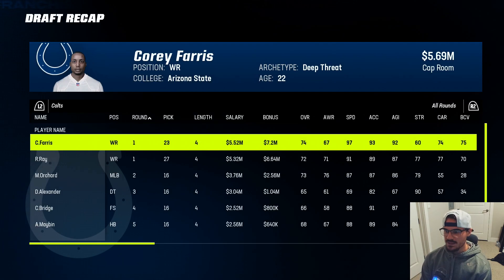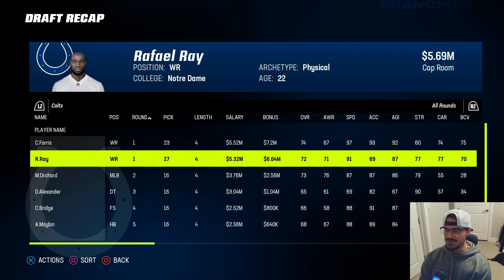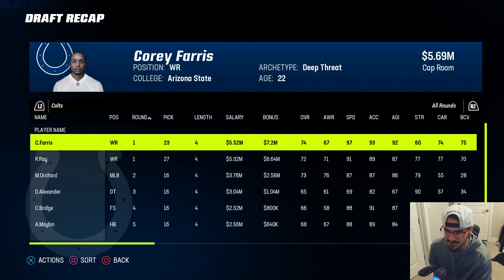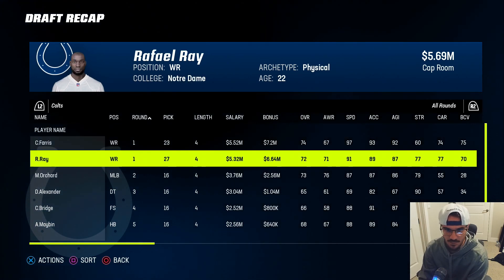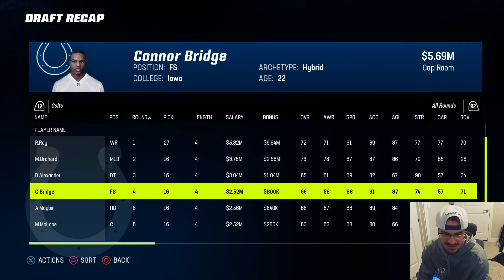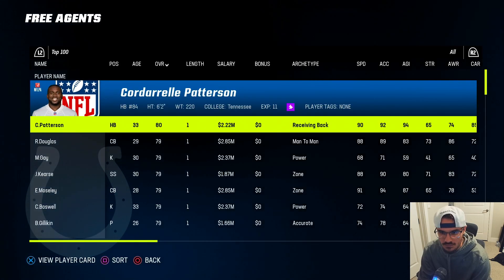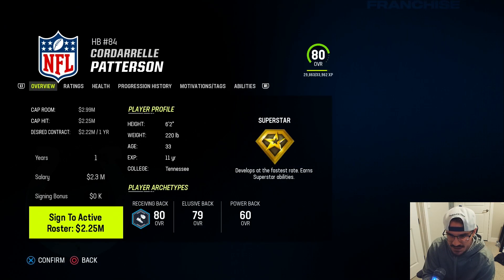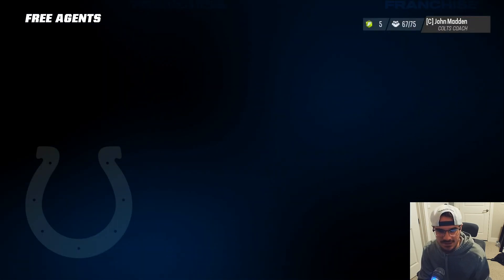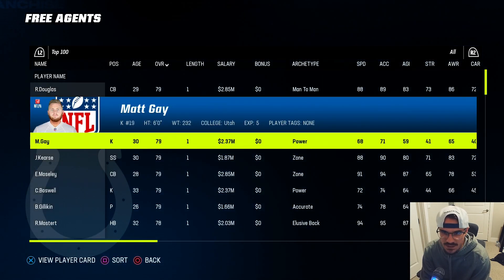Looking at the draft recap: Corey Ferris, 74 overall, normal development - looks pretty good. Rafael Rea, 72 overall, normal development. Two normal dev receivers - Ferris probably slots as our third and Rea as fourth. Michael Orchard looks pretty decent too. Deacon Alexander hidden dev at 65 overall. Connor Bridge at 66 overall. In free agency post-draft, grabbing Cordarrelle Patterson to be our backup running back - he still has superstar development, which is cool.